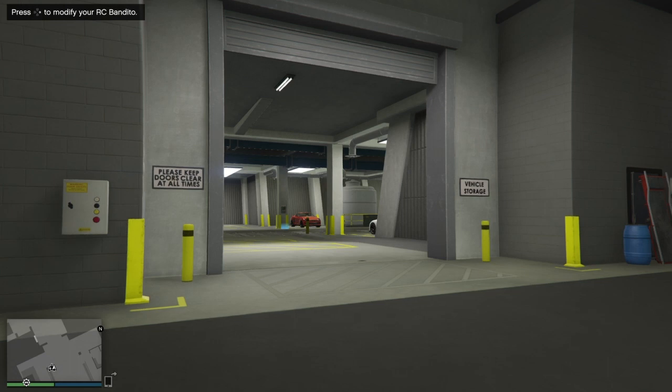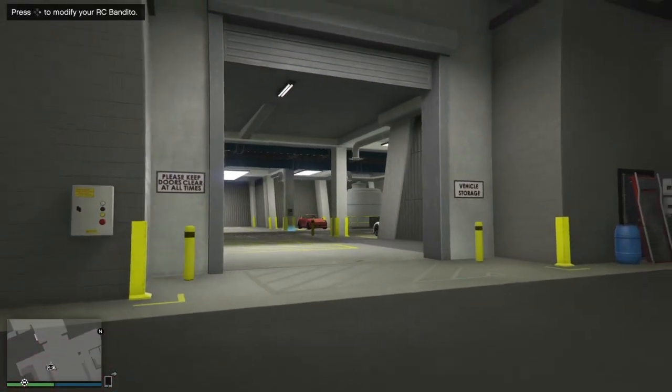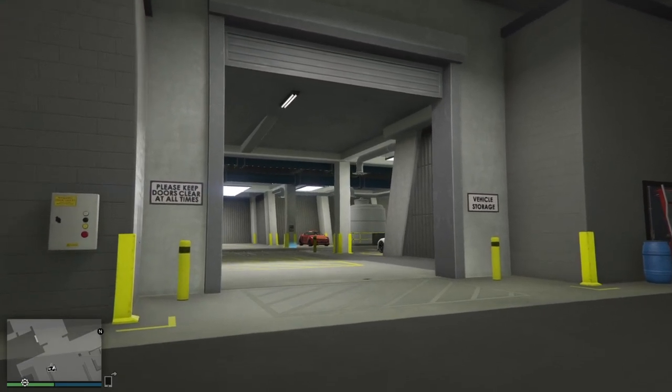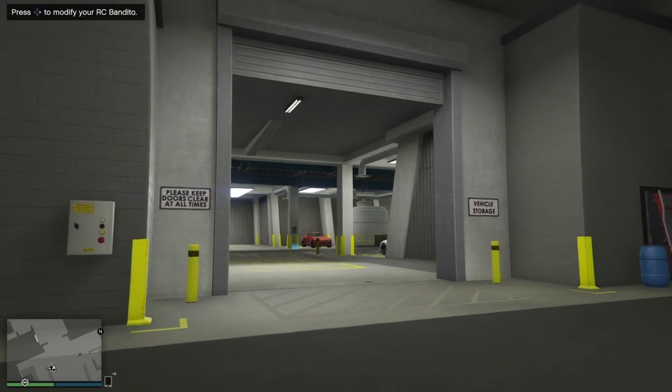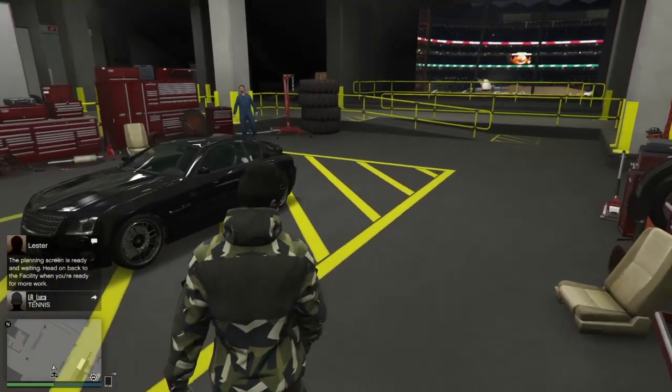When the prompt goes away, step back a little bit. This does take a little bit of time. Once you get to the point where you walk up one step and the prompt goes away, step back and walk forward again. Click the modify vehicle button on the right D-pad and move forward at the same time. Once you do it, it should take effect. Then walk back, turn around, and walk up to the RC Bandito and look at it.